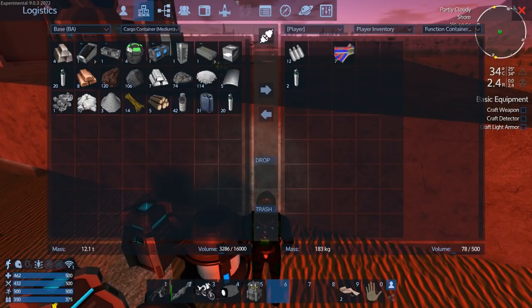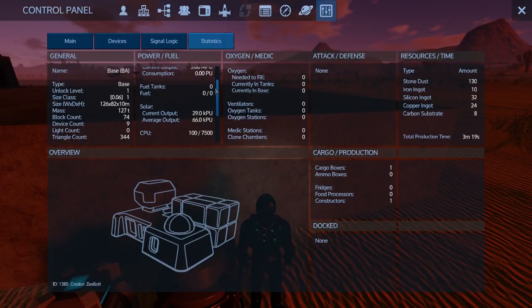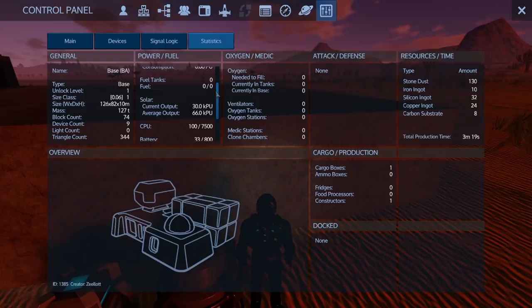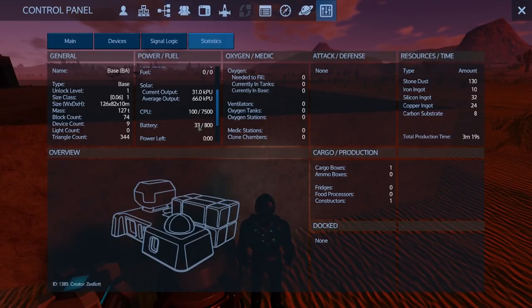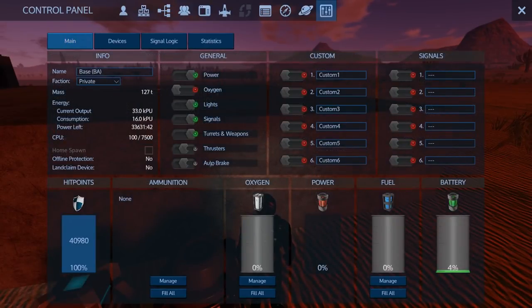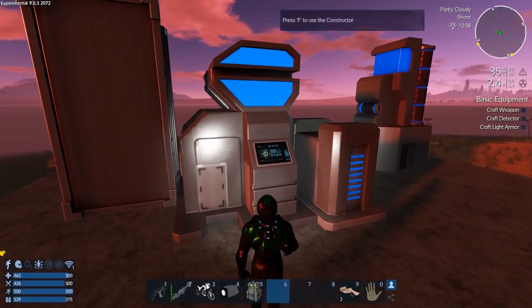Now that the sun is coming up, this should be powering up even better. Our current output is 29 KPU and our consumption is nothing — we're already up to 33 battery. It doesn't seem like that's going up though. You know what, let's turn it on. Right away our battery is going to tank because our consumption is 500-something — so we've got about four minutes.